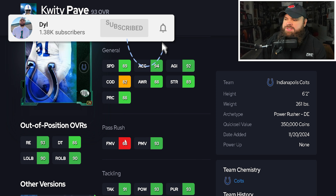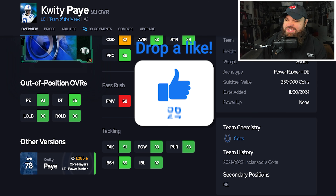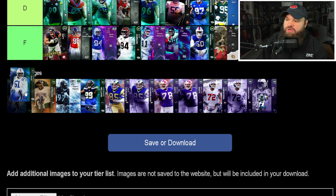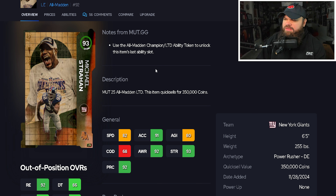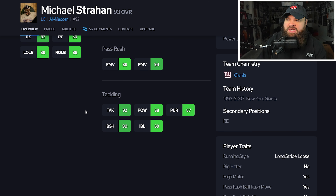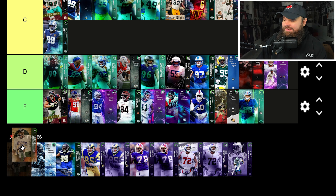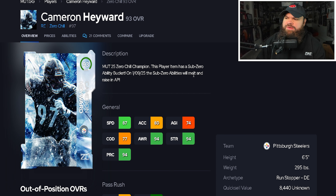Quidy Pay has 89 speed, 94 acceleration, good power moves, lower finesse moves, good block shed and impact blocking. Only the bull rush trait is on yes — meaning he'll only use that power move rating. Good core ratings: B-tier. Michael Strahan has 82 speed, 91 acceleration, good finesse moves, good power moves, good block shed and impact blocking. Bull rush and swim move on yes. No discount abilities. Michael Strahan is also B-tier.